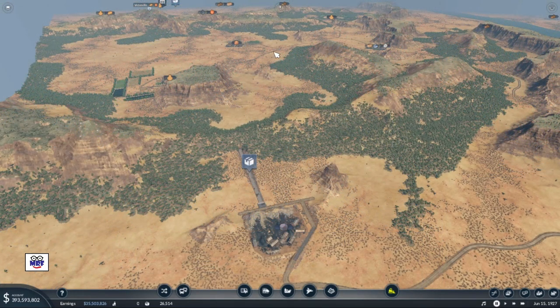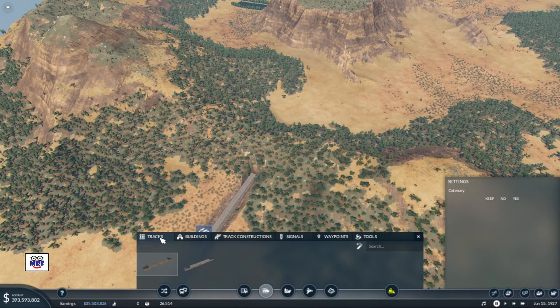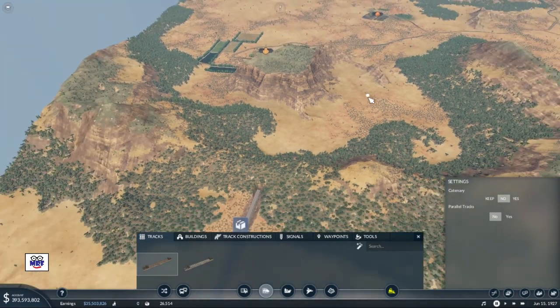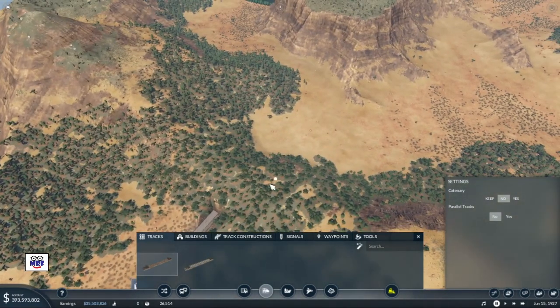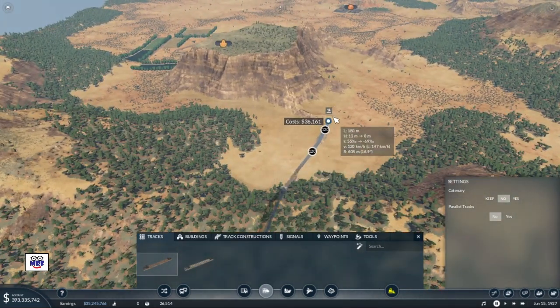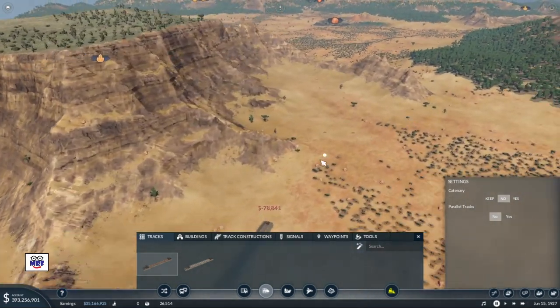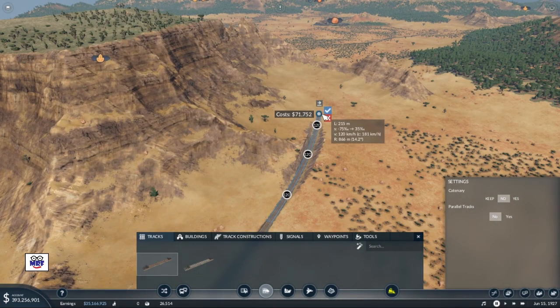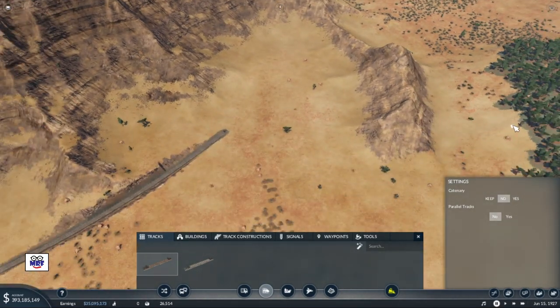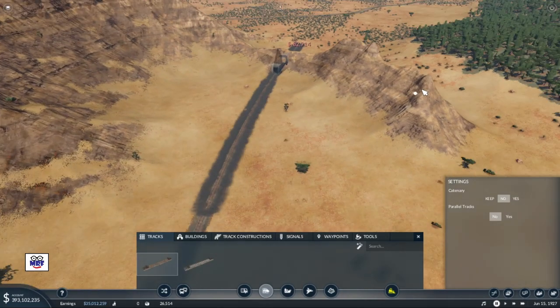Now let's put some track down. We're going to cut through this area, down past that farm, and try to make a beeline for our new cargo hub. With all this landscaping around, it's going to be like threading the needle. We'll start there — we knew we'd have a tunnel right off the bat, that's not a surprise. We'll scoot around the mountain, trying to go nice and gently to minimize costs. I could have gone another way, but that would have been too sharp, so there's a little tiny tunnel I can live with.